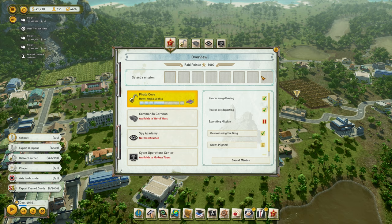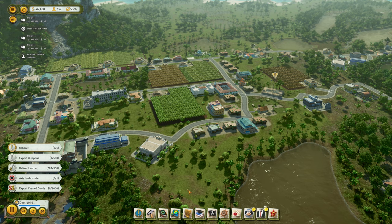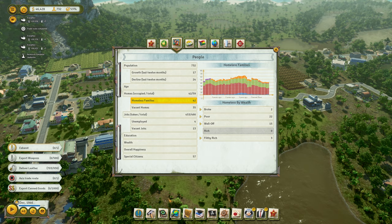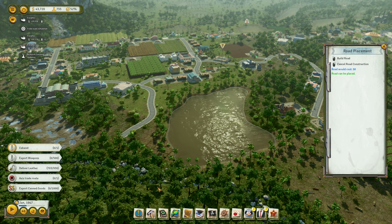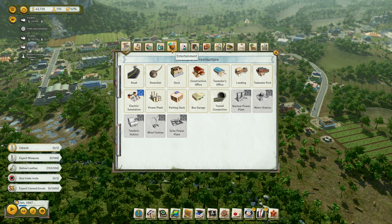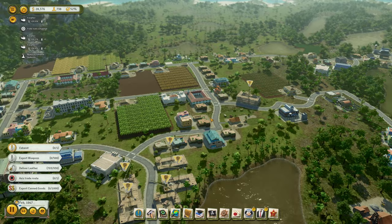We need to get more leather. Why is that chapel doing that? I'm going to take the money, I'm greedy. I've got lots of people homeless — I think we need to build some more housing. I'll do a bit of a row down here. Residential — get some bunk houses, put a few over here. It's probably not going to help with everyone, but you get more people housed.